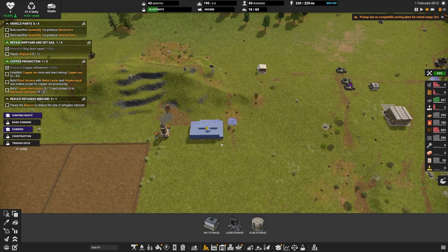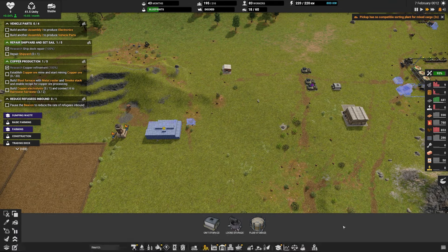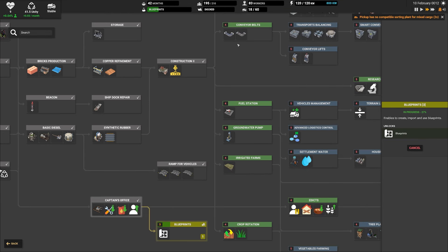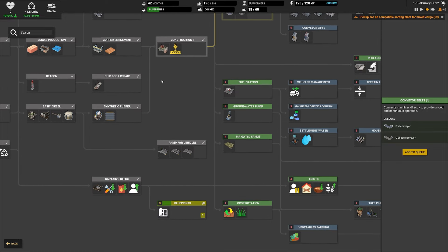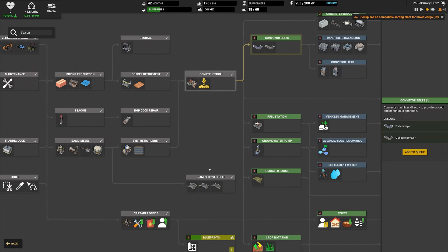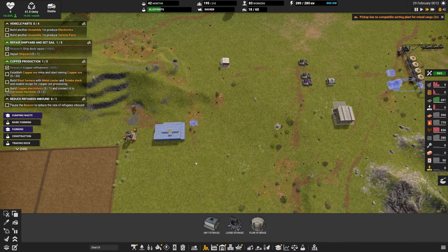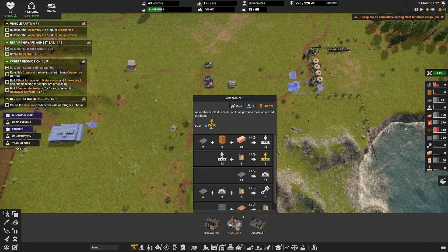What does rubber get stored in? Unit storage. So we're going to pop this over here, put it in line with the output, give it a little bit of space, and then say you are going to store rubber. And then it wants us to build assembly for electronics and assembly for vehicle parts. Let's finally try and get rid of the trees, like just all these trees here, and then we'll start working on these trees around our actual mine - our quarry.